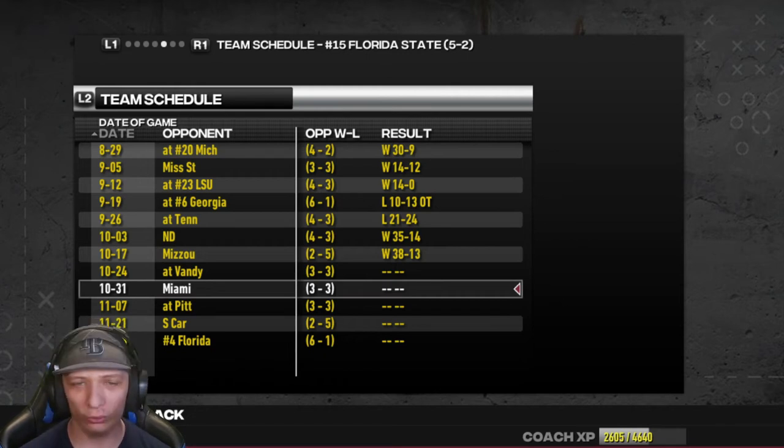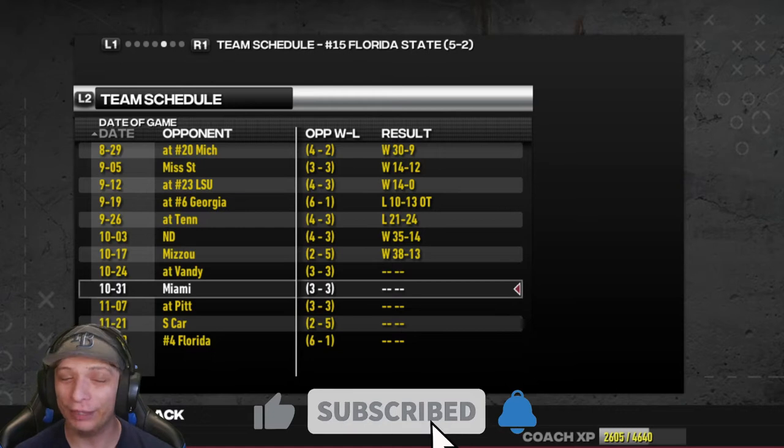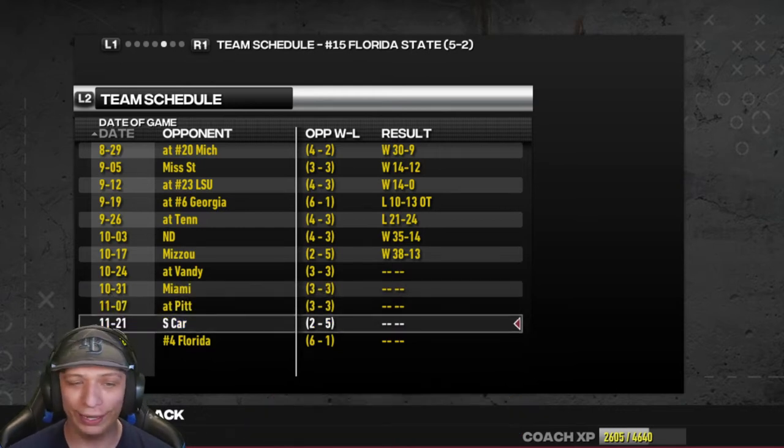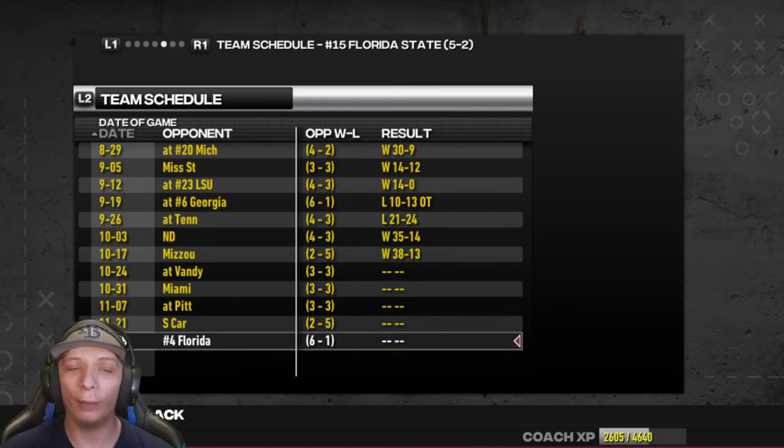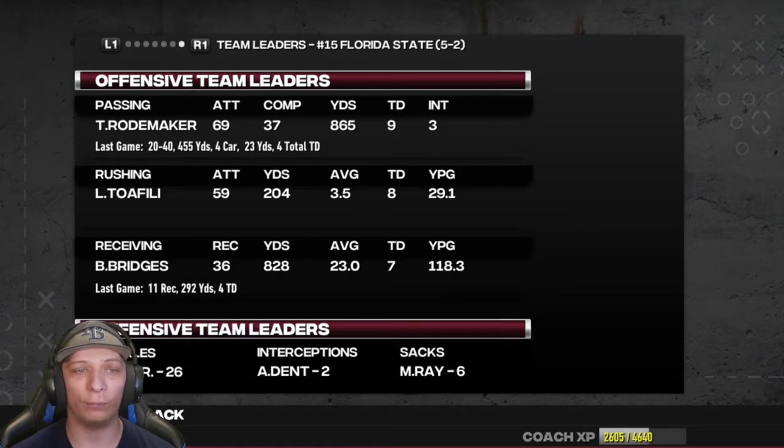Welcome back to Florida State dynasty. We got some things to cover before we get into the game. We're playing Vandy — they are three and three, Miami is three and three, Pittsburgh is three and three, Carolina is two and five. So up until the game against Florida, we might be able to win out and make it to the college football playoffs for the first time in the series. Vandy is a good team but we got Tate Roadmaker and he's been on fire — only three interceptions, way less than with Jordan Travis.